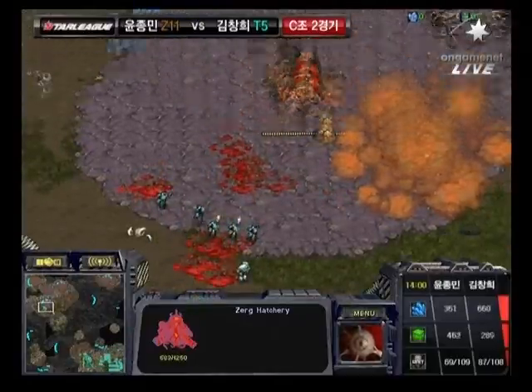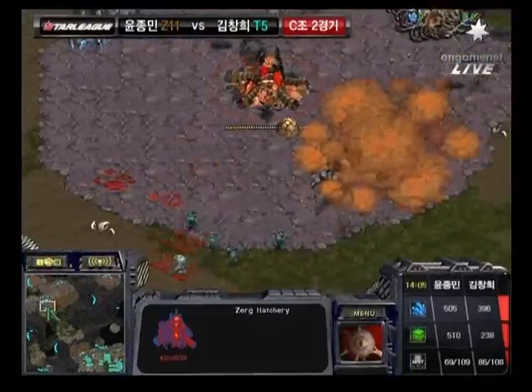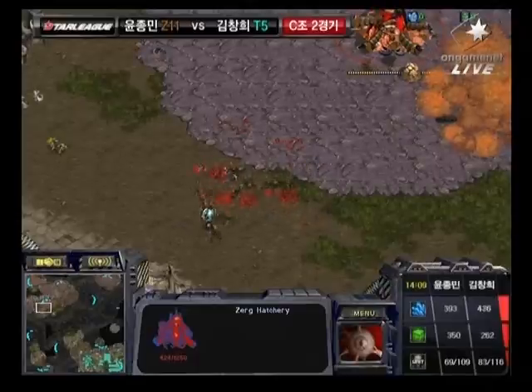It looks like two Scourge getting caught out there in the open. This hatchery might go down, but there is one Lurker there as well as additional Lurkers alongside. Now it's four Marines, and it looks like the Zerglings are going to be able to clean this up. Surrounding now, able to take it out.